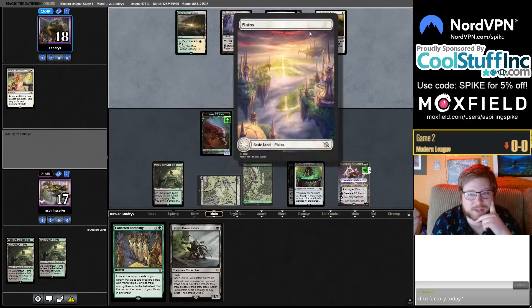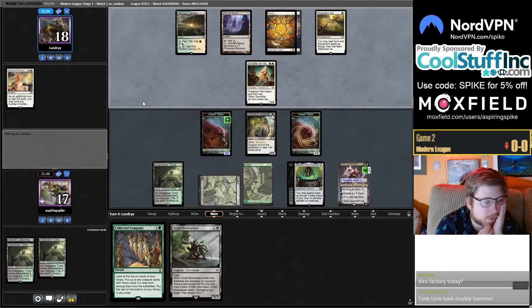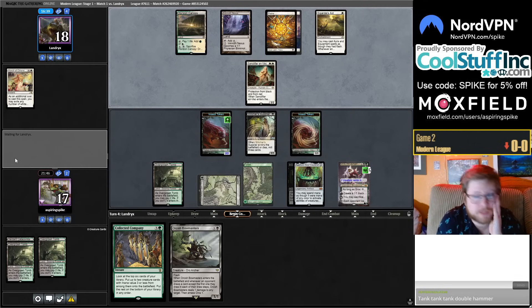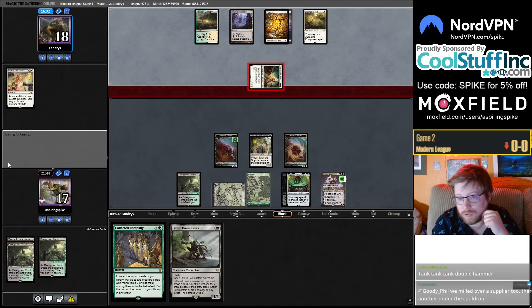I wasn't planning on playing Dice Factory today. I'm at the point where I don't think Besiege is a good card in that deck — I usually don't like to play decks just to play them. Opponent is tanking, double Hammer attacking Grist. Too bad we can't Cauldron the Grist.